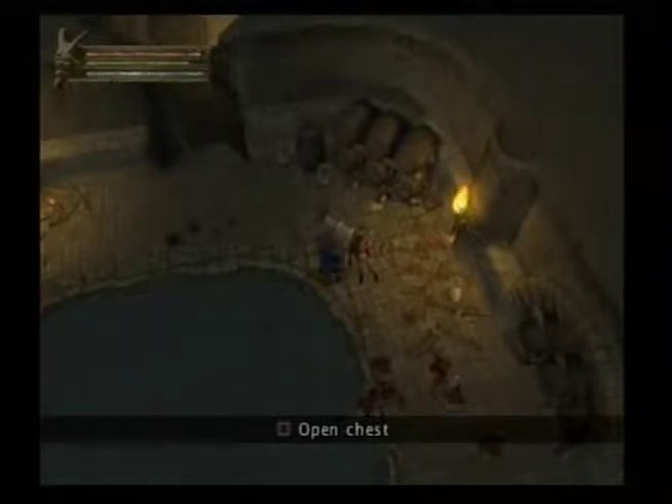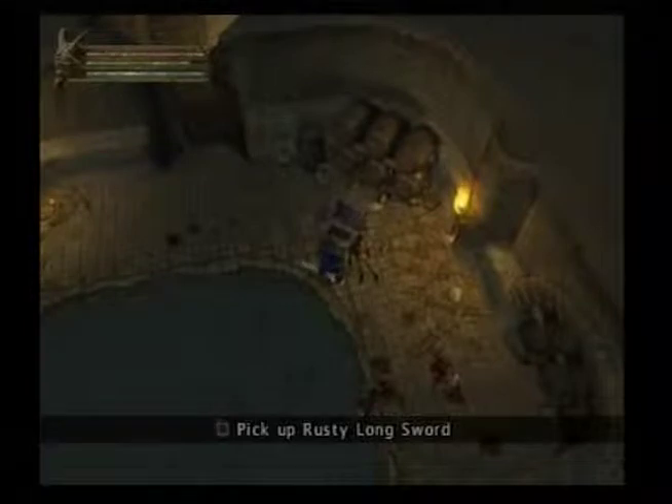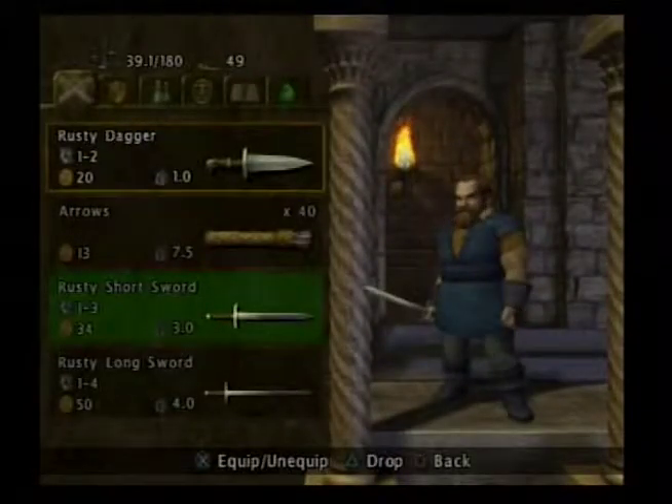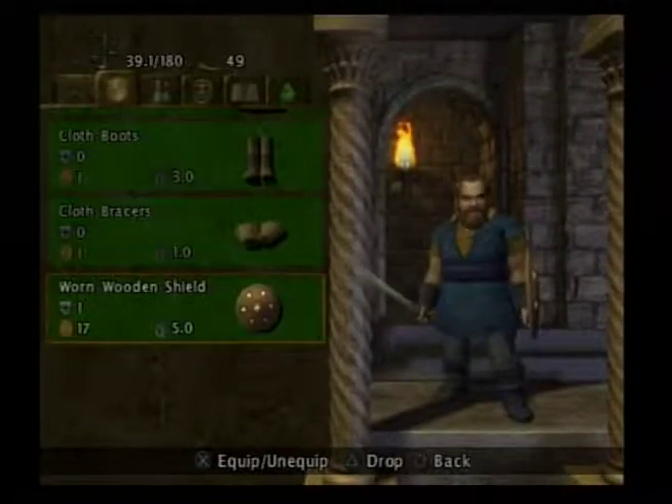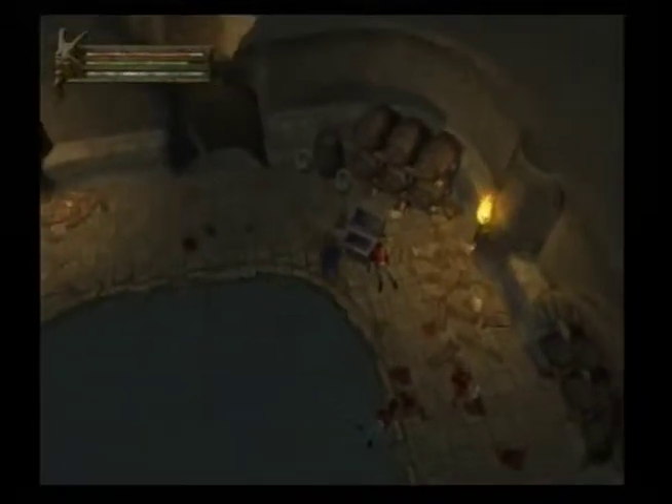We're going to open the chest on 3. Ready? One, two, three. Longsword — let's go ahead and equip that. A little better. Let's equip the shield while I'm at it. Make a block now.